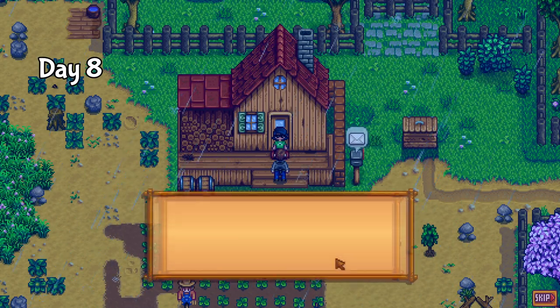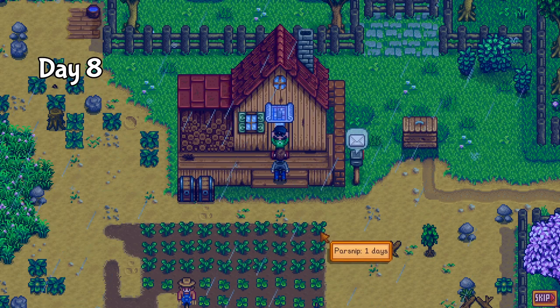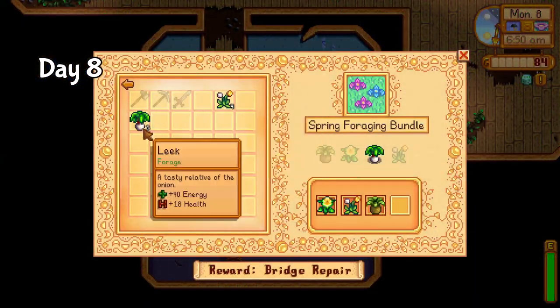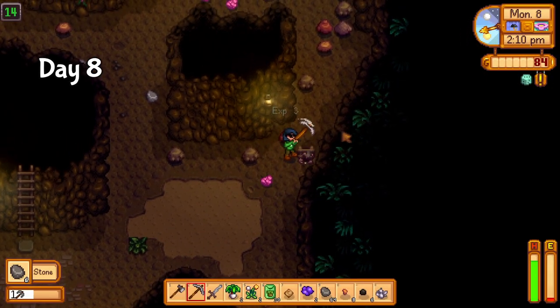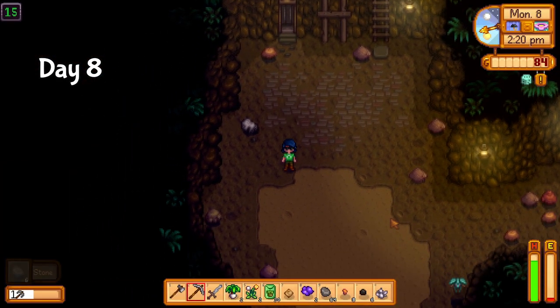Day 8 started with a visit from everyone's least favorite villager, Clint. He gave me the recipe for furnaces to start melting my ore down into ingots. The highlight of the day was the completion of our first bundle — the spring foraging bundle. I also made it to floor 15 in the mines. I know it's not much, but we need at least floor 40 by mid spring, so I'll take what progress I can get.